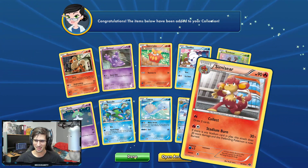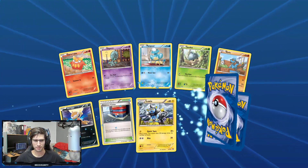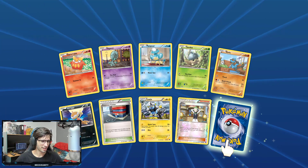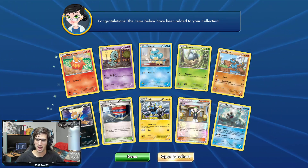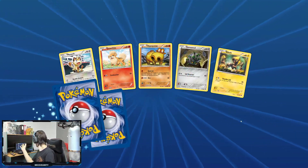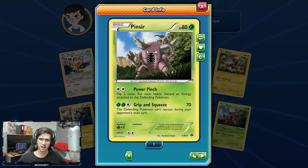11 packs, 11 chances to get something else cool. We got a Starmie and a Simiseer Regular Rare. A Sigilyph Reverse Holo and another Beartic Regular Rare. Then a Vanillite Reverse Holo and a Pinsir Regular Rare with 80 HP, Power Pinch and Grip and Squeeze.